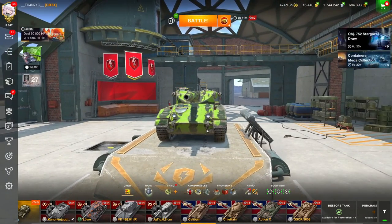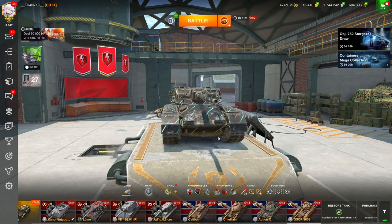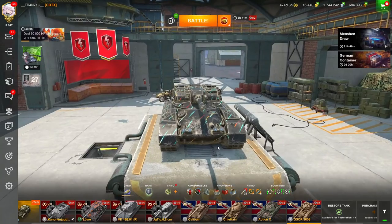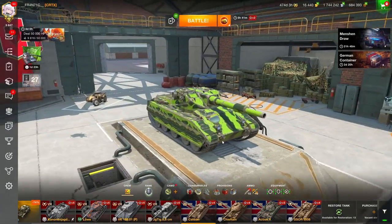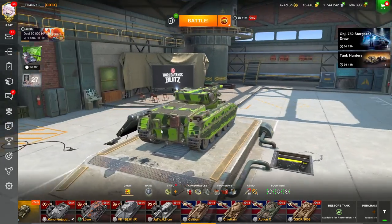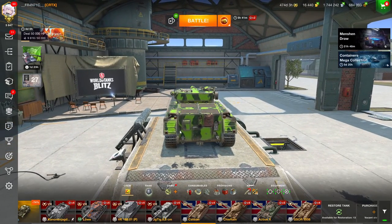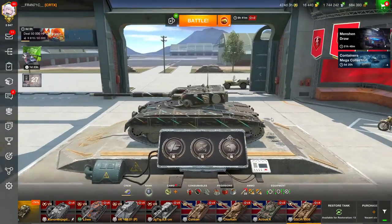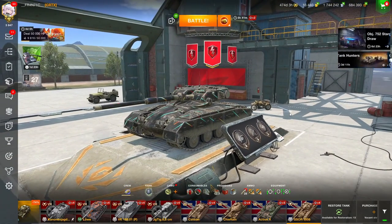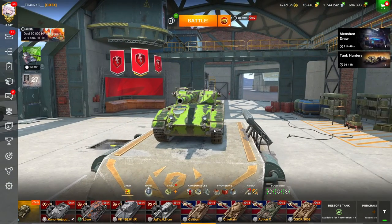They are both British tier 8 premium vehicles — one is a heavy tank being the Caliban, and the G-Soul being the tank destroyer. I want to compare them and give you my ultimate opinion on which one is a better option if they are in store. If you haven't seen my G-Soul 1008 review there will be a link at the top right of the screen. If you find yourselves enjoying this video please leave a like and subscribe, and with that let's head straight into it.